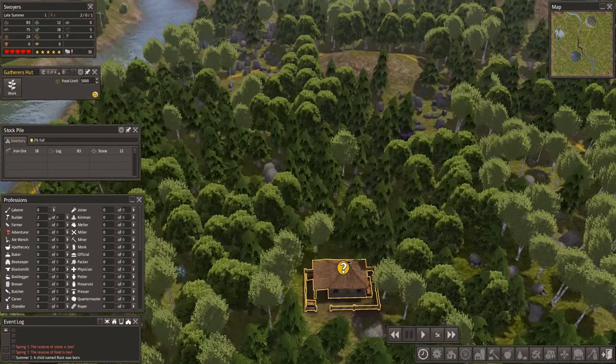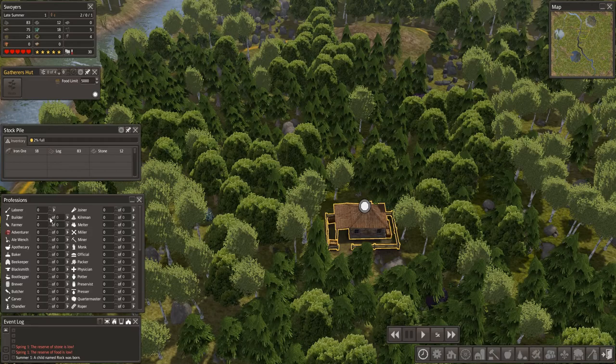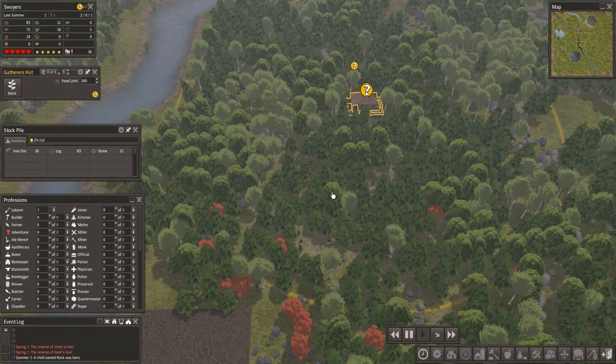The gatherer's hut has built. The question mark means there are no people assigned. I'm gonna assign someone — let's make one gatherer and let them gather around 200 food, which will probably be enough for now.